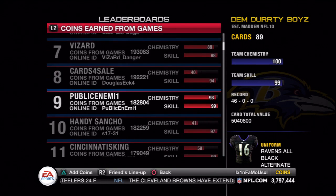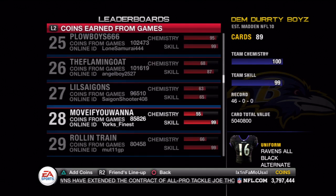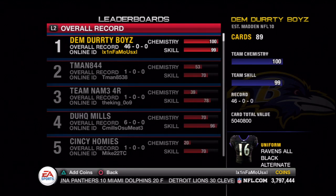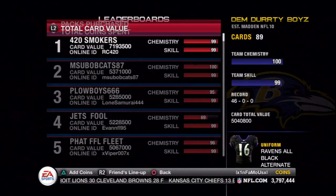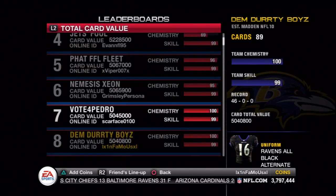Some of these you'll really have no way of knowing, like the total number of Ultimate Packs purchased. The top level tier on that one is 300 Ultimate Packs purchased, which I know I'm well past that. One of the ones that you can see in the leaderboards is the total card value, the lowest being 100,000 and the highest being 5,000,000.